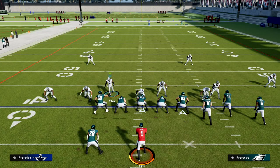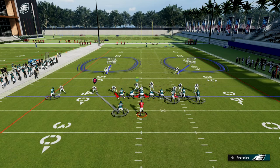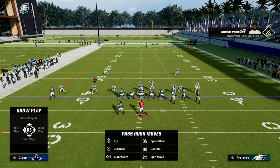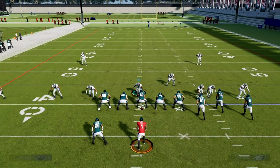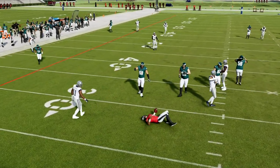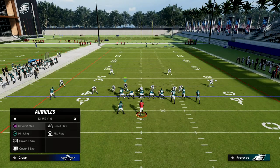The alignment from this formation is so good — it's right there with Nickel 3-3 Cub as the best-aligned formation in the game. This is super valuable because when they start to try to throw any kind of corner route, you're going to notice you have great alignment across the board.